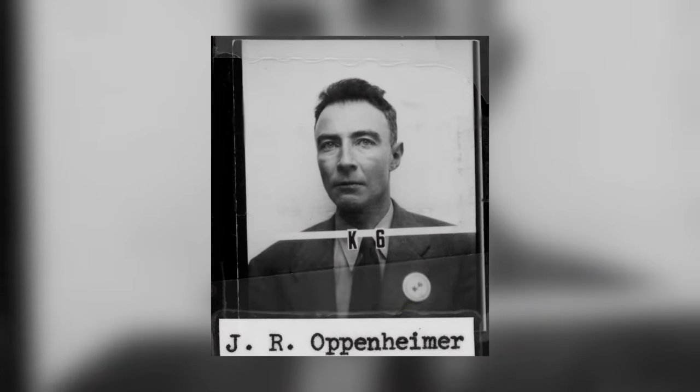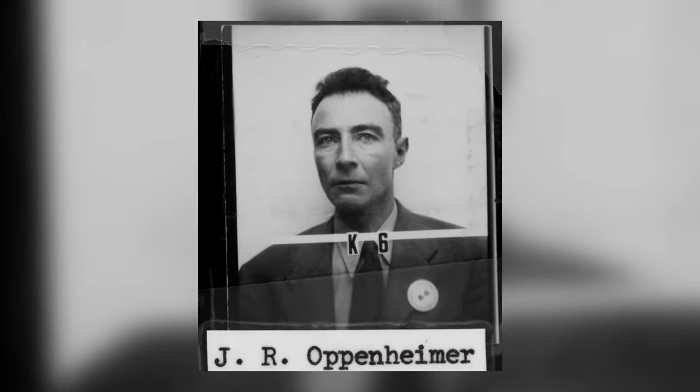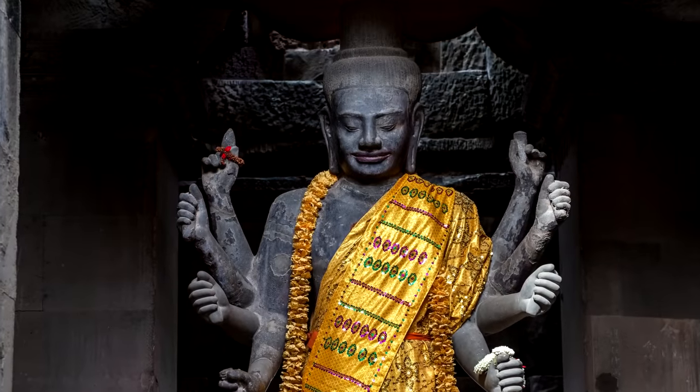The device explodes with the equivalent power of 22,000 tons of TNT. Later, Robert Oppenheimer, the father of the atomic bomb, will say: I remember the line from the Hindu scripture, the Bhagavad Gita — Now I am become death, the destroyer of worlds.